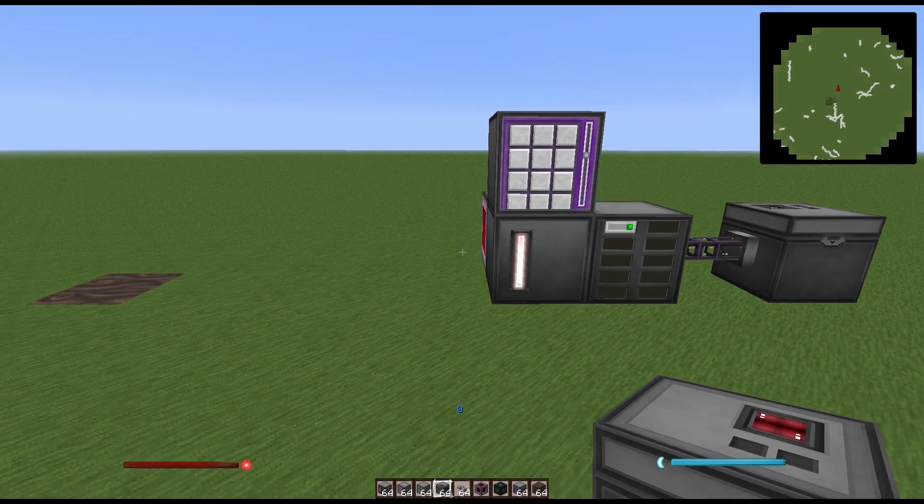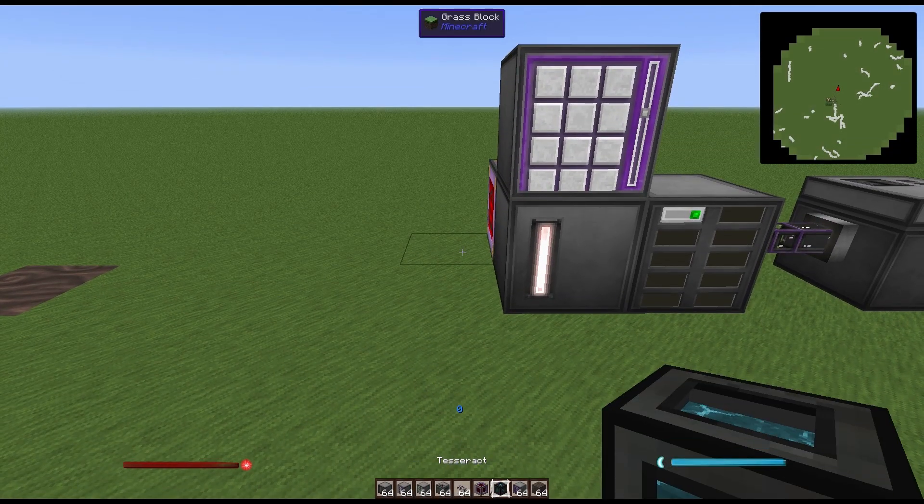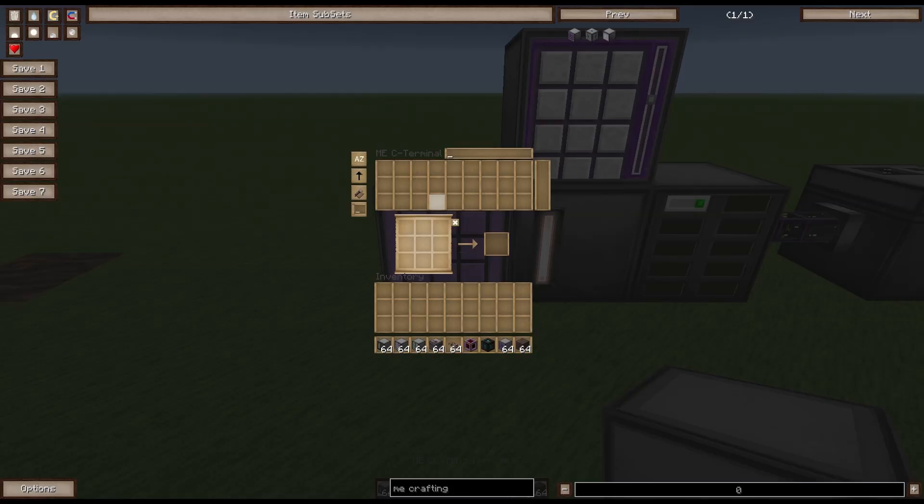Similar to the ME access panel, you can add an ME crafting terminal, which will allow you to access the network's inventory but also give you a crafting table where you can pull items directly out of the inventory and craft them on the table.